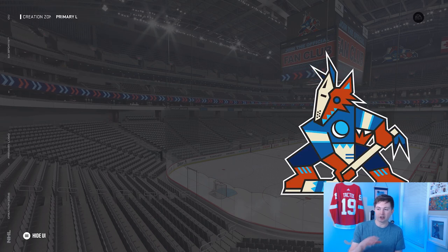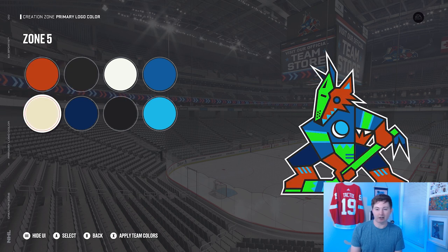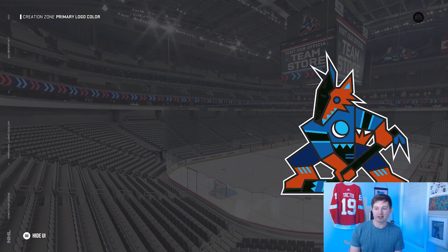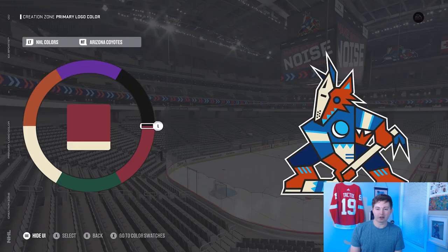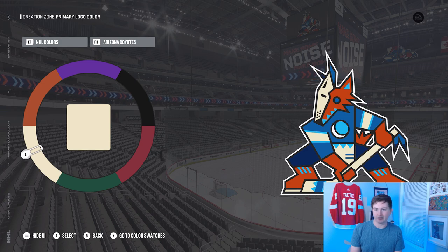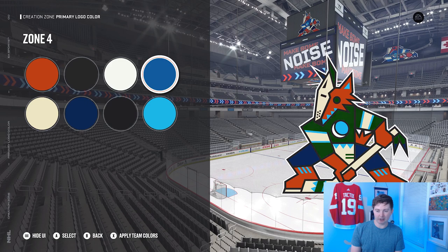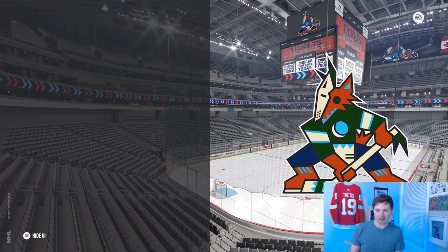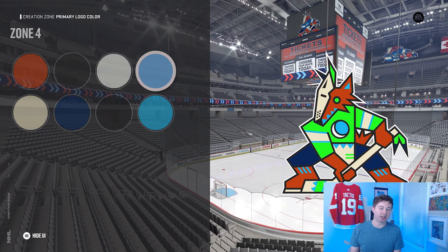In terms of the logo, I'll show you the color chart so you can see the different colors I used. I actually used the original Coyotes' beige color for the mask and the stick. To get to that, click X, scroll down to NHL colors, Arizona Coyotes, and it's that beige color. Everything else is what I mentioned, except for a slightly different light blue used for the jersey — third row right in the middle. That one's just for the jersey.